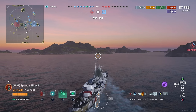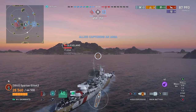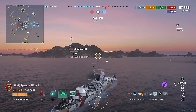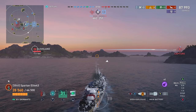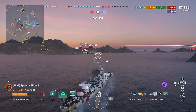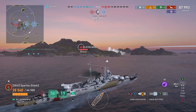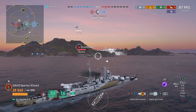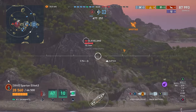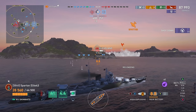Down goes the Bismarck and all of the carrier's planes are getting shot down — the carrier cannot hope to fly into our AA bubble and get away with it. He might get a drop off but he's going to lose all his planes in the process. We're not even running Defensive AA — imagine if I was running Defensive AA instead of the Catapult Fighter. I like the dual purpose of the Catapult Fighter: it can shoot down planes or help spot enemies pushing from behind an island. As I push into the cap, I use sonar to try to spot the Akatsuki's torpedoes.